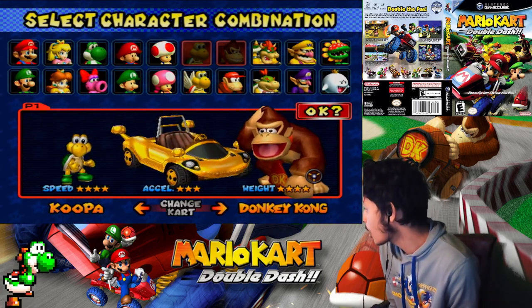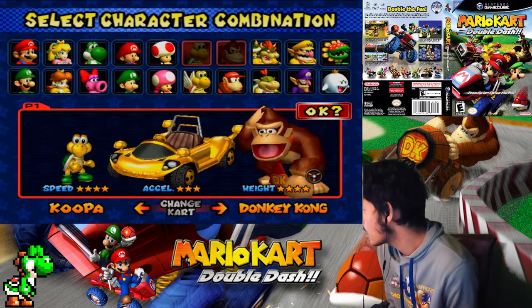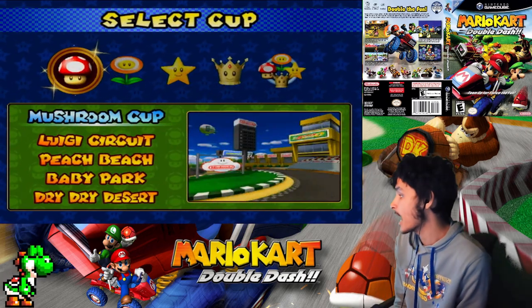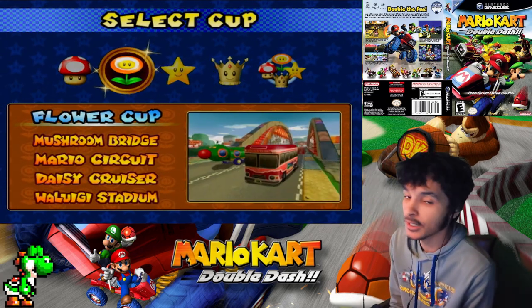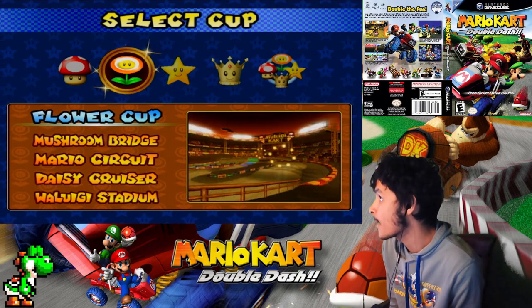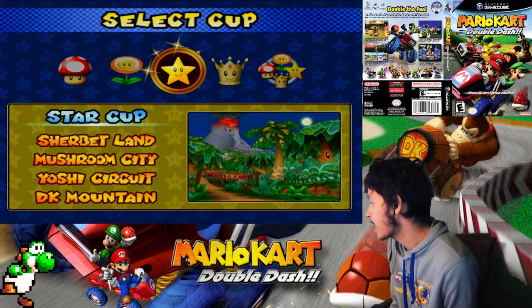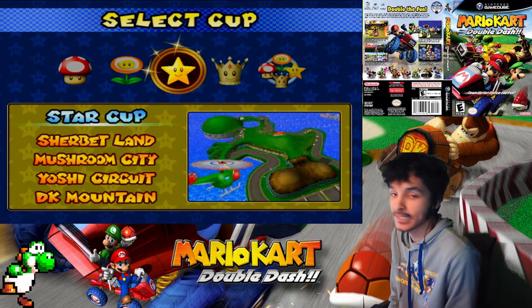Now for the car — yeah, we've almost used every car here, so let's go use the one that we unlocked. This one's pretty good. So this time we're going to be using the Star Cup. Previously in the last episode we did the Flower Cup 150cc with Toad and Baby Mario. Now it's time to do the Star Cup with Donkey Kong and Koopa Troopa. These tracks feature Sherbet Land, Mushroom City, Yoshi Circuit, and DK Mountain — perfect for DK, actually. Let's get started.